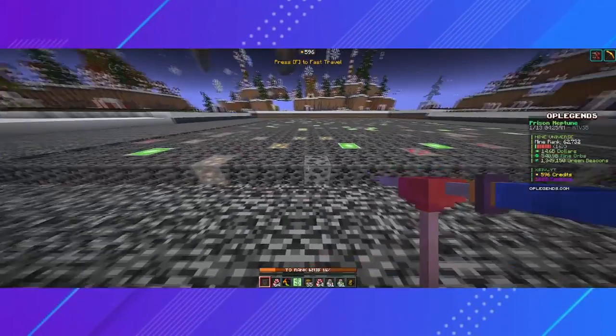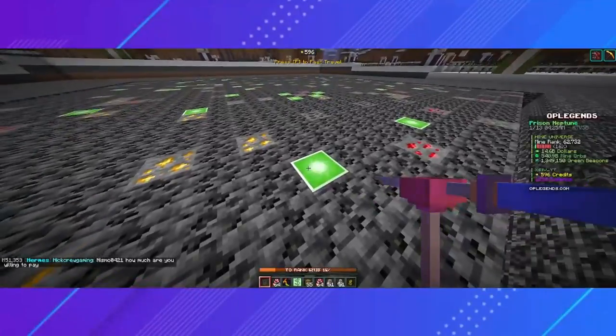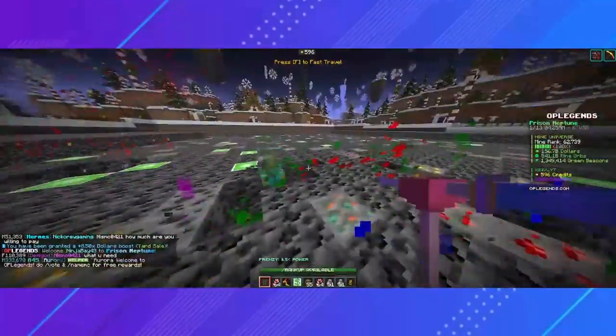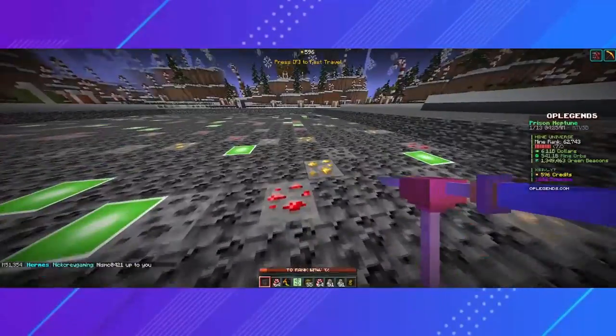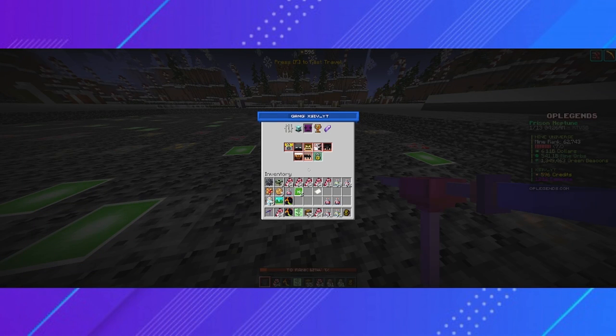So I mentioned something called beacons. You can see in the mine that there are these little green beacon blocks. When you mine them either by hand or by an enchant such as dragon breath, they will be added to your balance. Beacons are used to compete for real life money. If you type in /g, it will open up the gang menu. Gangs are pretty much like guilds or teams. Everyone in your gang can contribute beacons to compete against other gangs. At the end of the week, the top five gangs with the most beacons will get prizes.